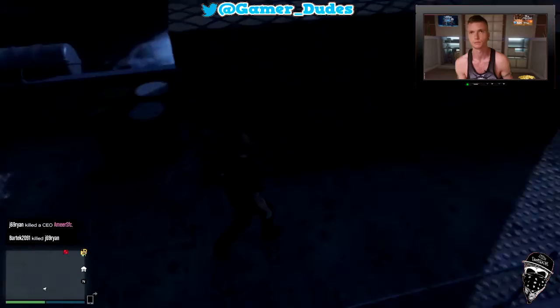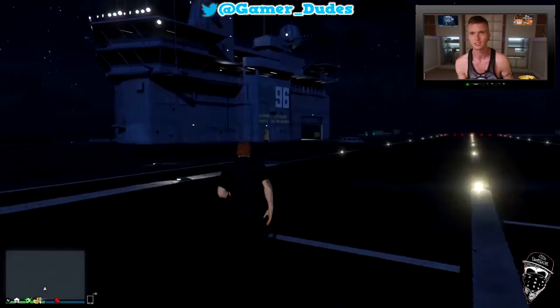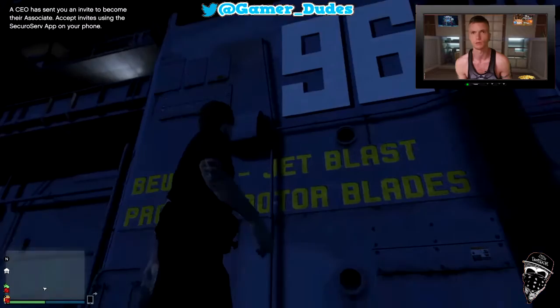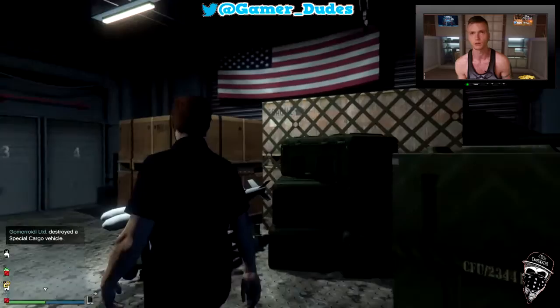Same with these little crates — nothing there. Right, let's get over here. We're going to go inside — upstairs or downstairs first? 'Beware jet blasts, rotor blades' — these little signs. I know there was a Star Trek one found on stickers in Lester's house, that was pretty cool, so I can imagine something like that being here. What about in here — we've got the flag, these numbered doors.